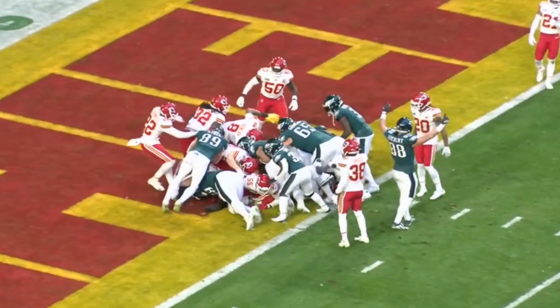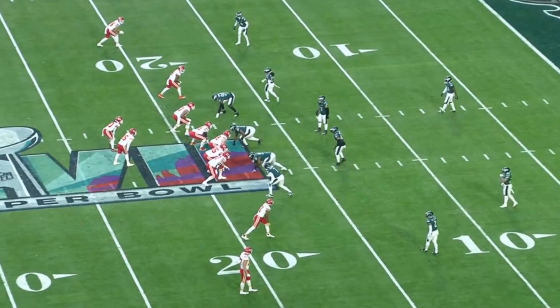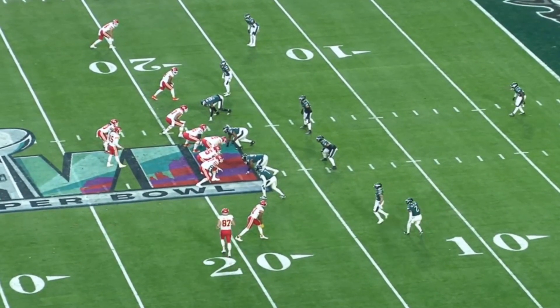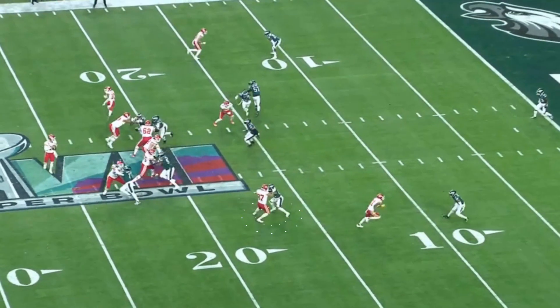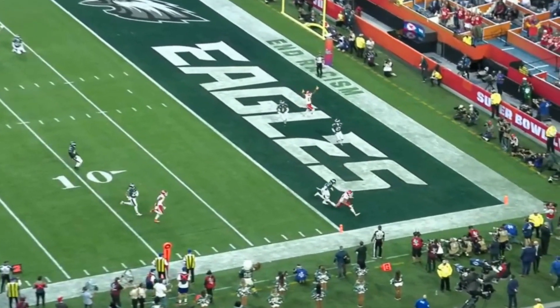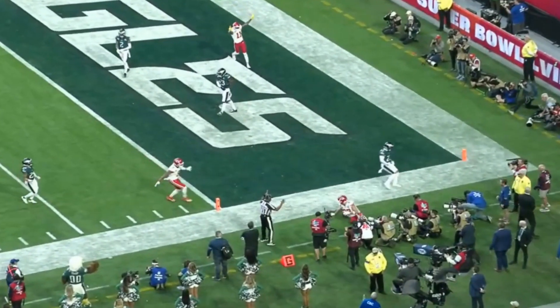They would use that formation a lot to gain a yard or two whenever they needed. But Kansas City came right back down the field, and they would have Travis Kelce come in motion, which declared the Eagles' man coverage. Marcus Epps had one-on-one with Travis Kelce on a clear-out double move, and it was just way too easy. Just like that, the Chiefs tied the score up 7-7 after the first quarter.